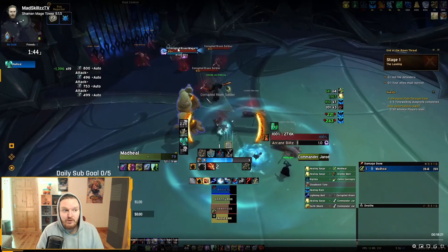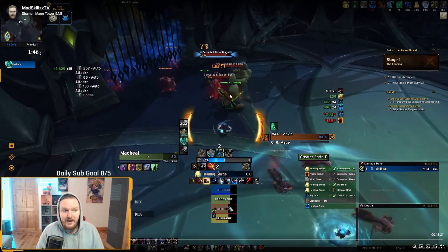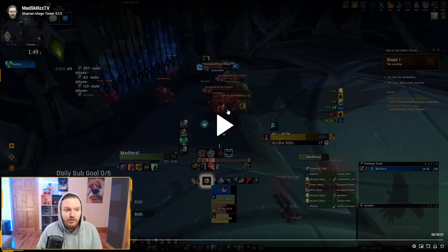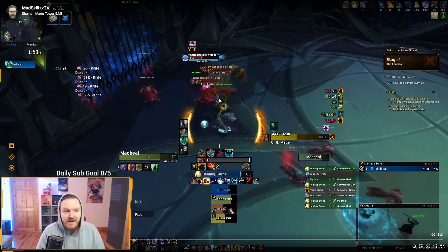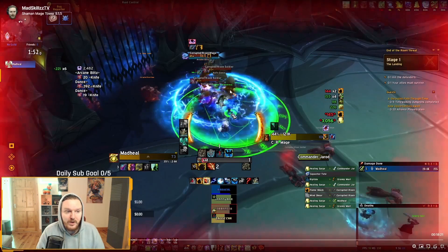The mage is casting Arcane Blitz — I interrupt it. Now I use my Capacitor Totem. I use it a little too late, but you can see both Risen Soldiers are casting Knife Dance simultaneously — double AOE ability happening plus an Arcane Blitz from the mage. This combo, if not interrupted, will kill somebody. My Capacitor Totem goes off after a couple of seconds, interrupting the Knife Dance, but it didn't interrupt the Arcane Blitz in time. The cast did go off and I could have died, but they're stunned right now.